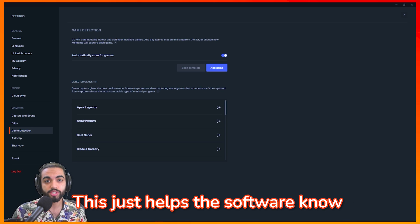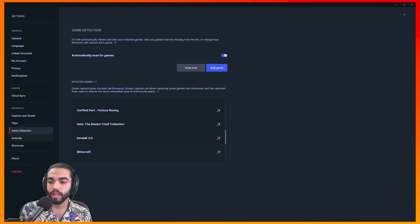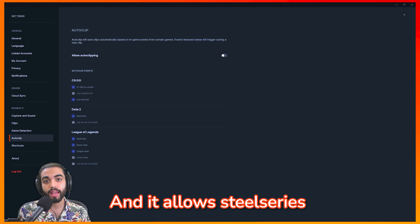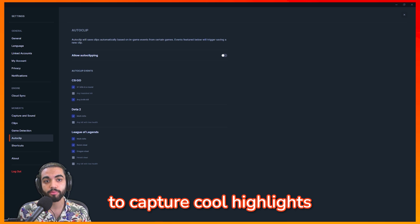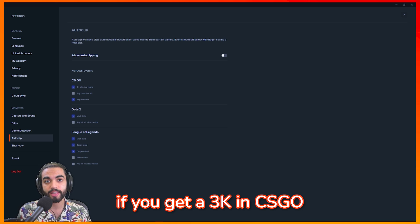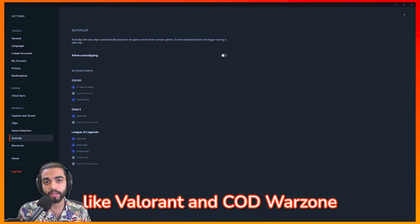Next we have game detection, which just helps the software know what games you have on your computer. Auto clipping is a very cool feature that's currently only for CS:GO, Dota 2, and League of Legends. It allows SteelSeries Moments to automatically capture cool highlights you might forget — for example, if you get a 3K in CS:GO. I hope they roll this out for more games like Valorant and COD Warzone.